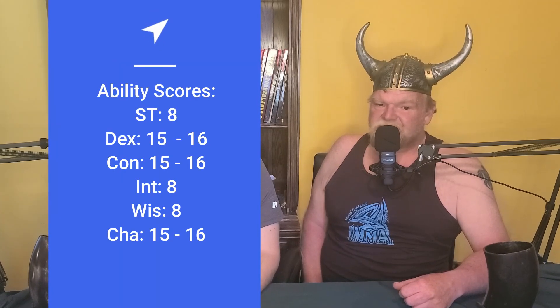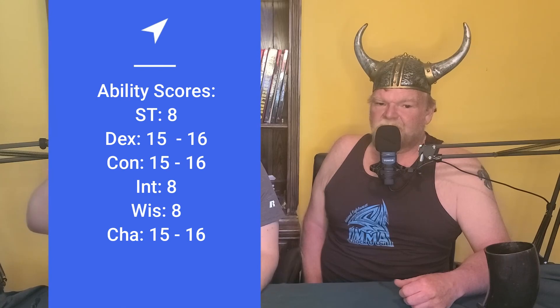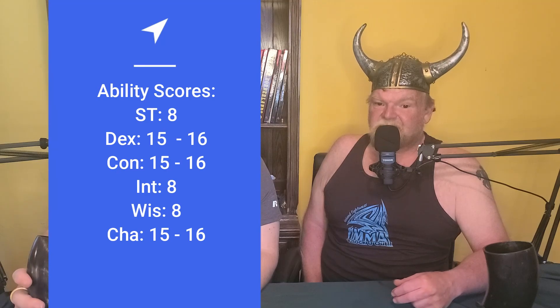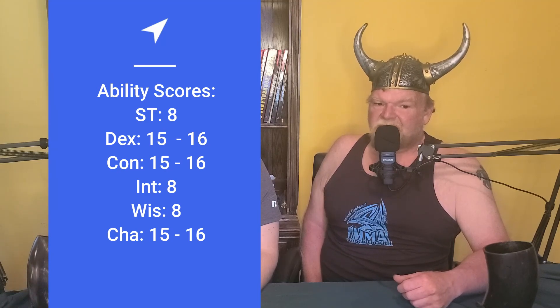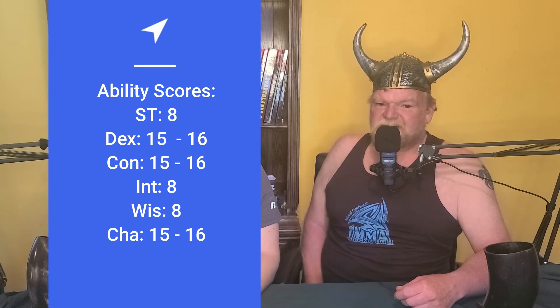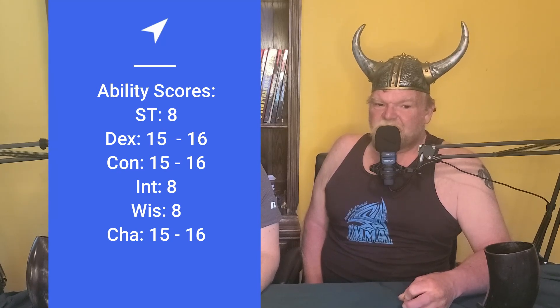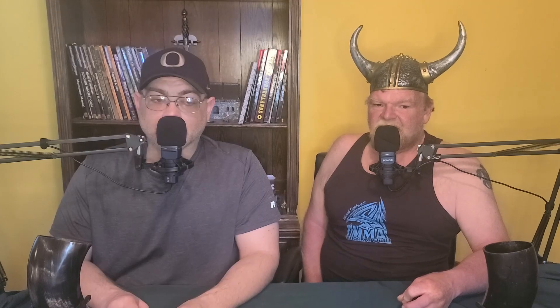Chromatic Dragonborn from Fizban's Treasury of Dragons get the ability score boost common to newer races — three plus one bonuses that can be put wherever you want, but no more than two on the same ability. We put an 8 on strength, as he is small and frail for a Dragonborn. We put a 15 on dexterity making it 16 with his first bonus, and a 15 on constitution making it 16 with his second bonus. We put an 8 on both intelligence and wisdom — he is both stupid and lacking in common sense, also weak-willed and a bit of a coward. Last, we put a 15 on charisma making it 16 with the last bonus — he has a strong inborn magical ability and is a clever liar, a convincing manipulator, and like many cowards, a bully towards any he sees as weaker.